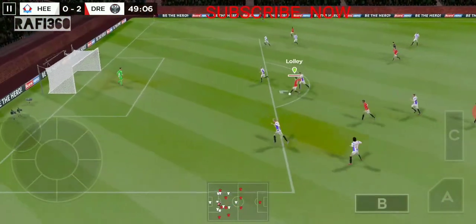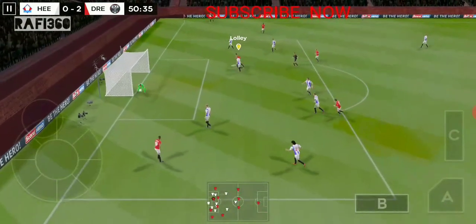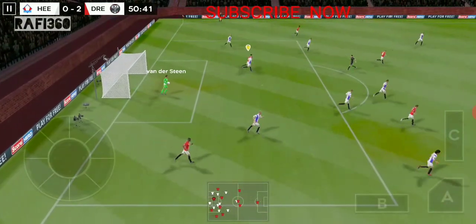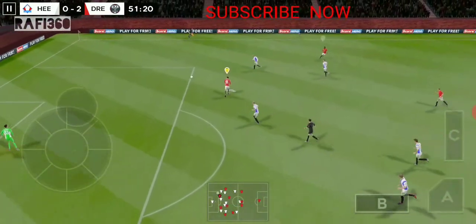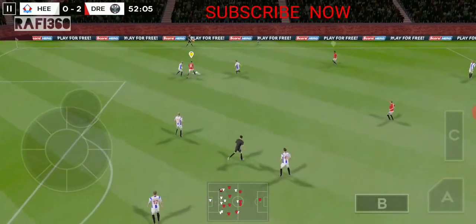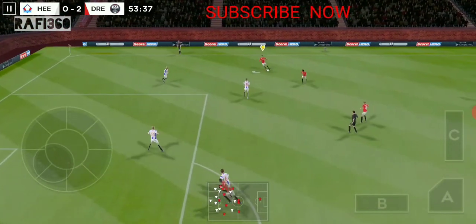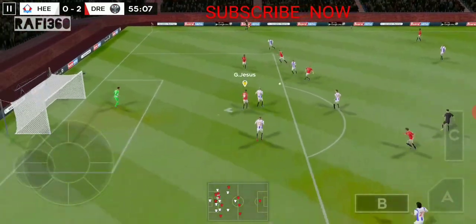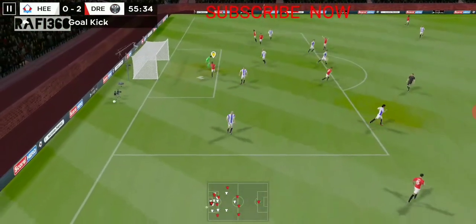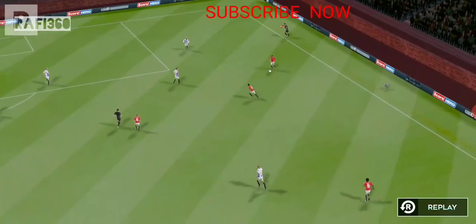The striker picks it up, tries something special, and has given possession away. It's back with the goalkeeper. Confident pass — he has a go, not the best effort there. Let's take another look at that.